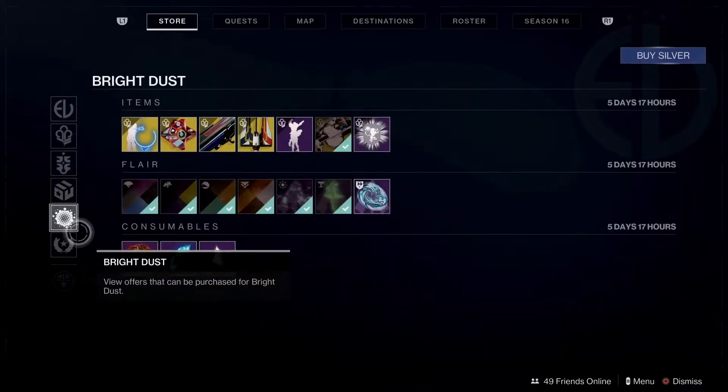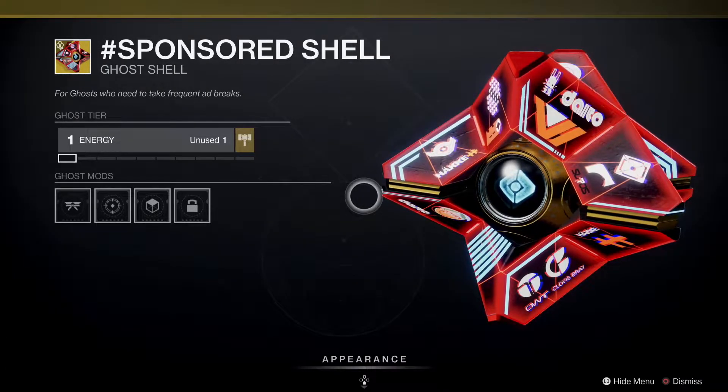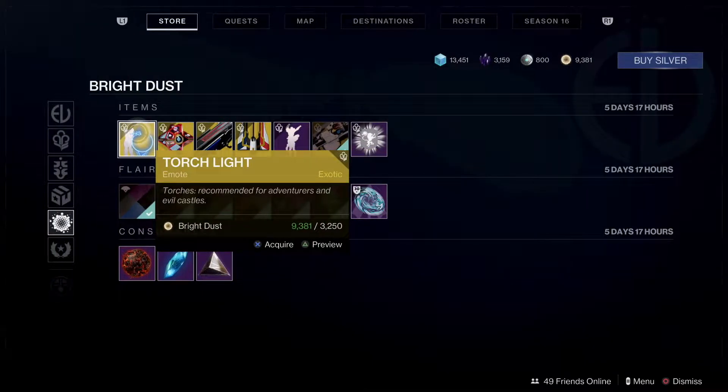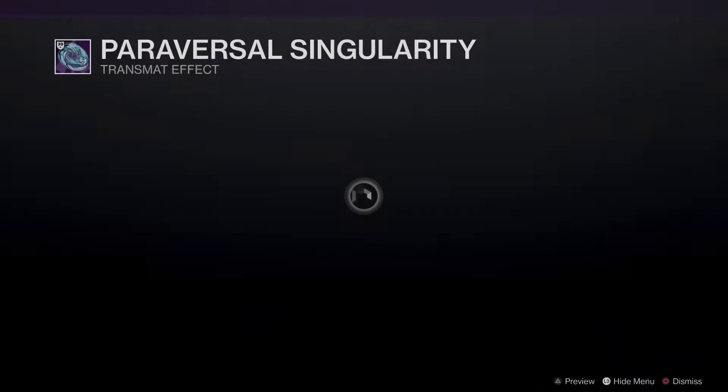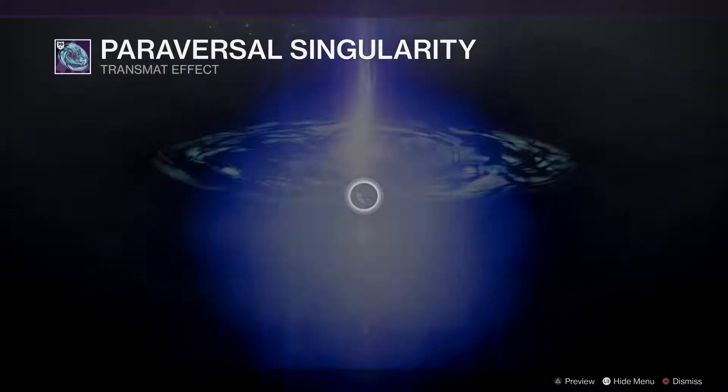I'm really tempted with this shell — I really like it, it's just so colorful and awesome. Oh that's quite cool — Singularity. 450 silver though.